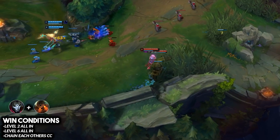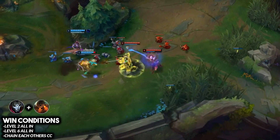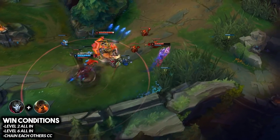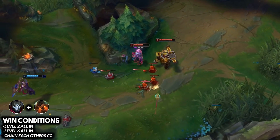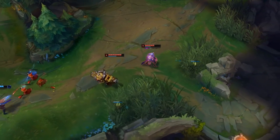Even if you mess up the chain CC combo and the enemy escapes with a sliver of HP, you have the Jinx ultimate as insurance to finish off the kill. There should genuinely be no way you don't get kills with this synergy at level six, even if you misplay it.